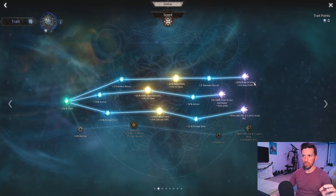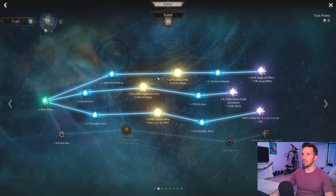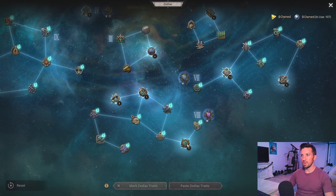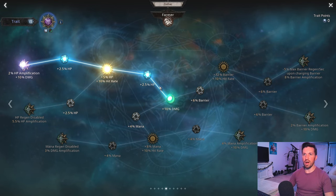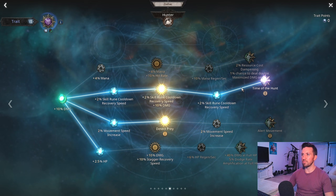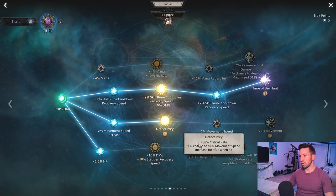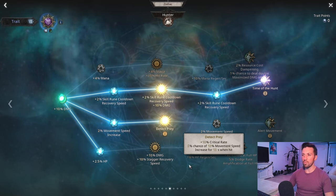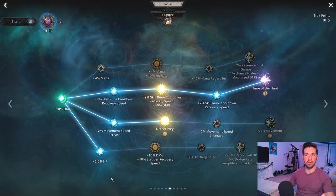In the Scent branch, take all these points — I'm going four points deep to get 20% area of effect to make Thorn Explosion a little larger, but if you don't want that, put those four points elsewhere. In Tree 8, take all these points. In Farmer, take these five points for additional health. In Hunter, take these five points to get Time of the Hunt, and with remaining points drop into Detect Prey for additional crit rate, movement speed on hit, and a little more health — these are optional points you can adjust as you like.